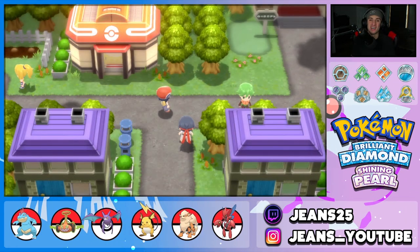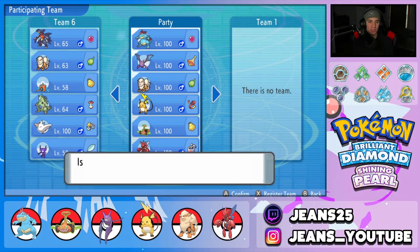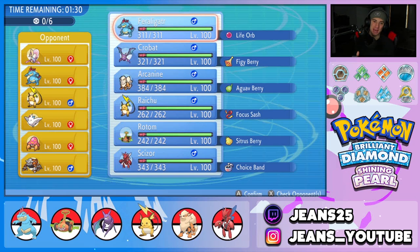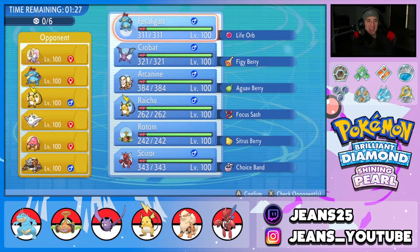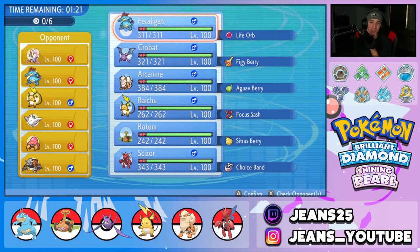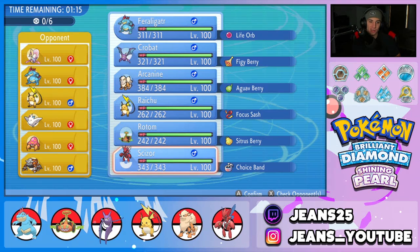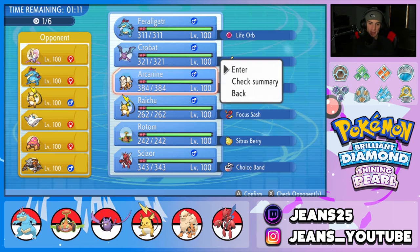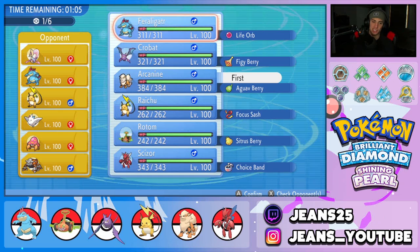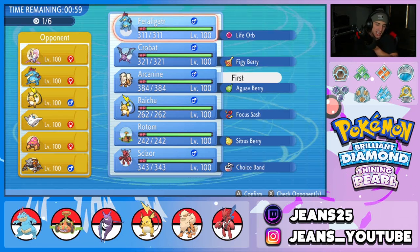Hopping into Battle 1. I've been using this Feraligatr team off-screen and it's been working really well — the team synergy is great and Feraligatr can dominate once it gets set up. The opponent also brought Feraligatr, plus Claydol, Togekiss, Parasect, and Heatran as their final Pokemon. Arcanine feels like an absolute must here for Intimidate and Snarl control. Deciding between leading Raichu or Crobat alongside Arcanine, with Feraligatr and Scizor in the back.